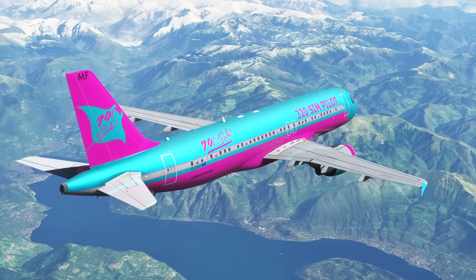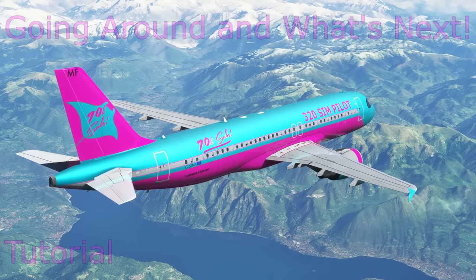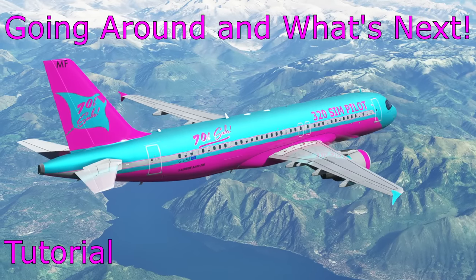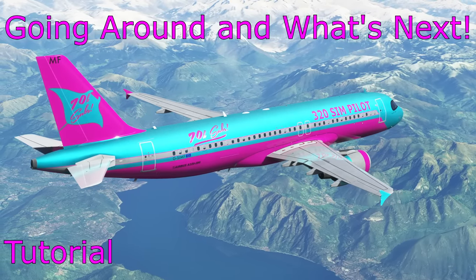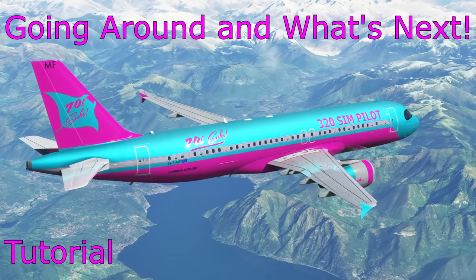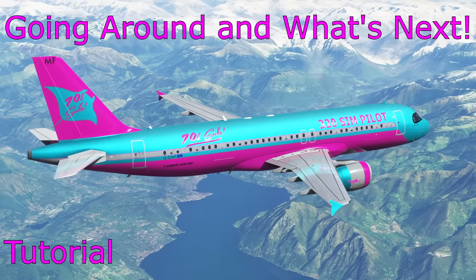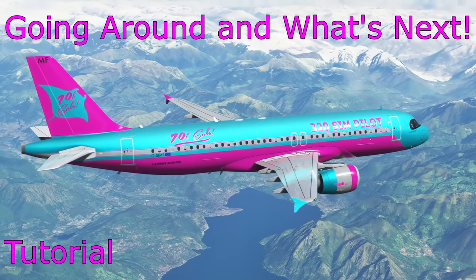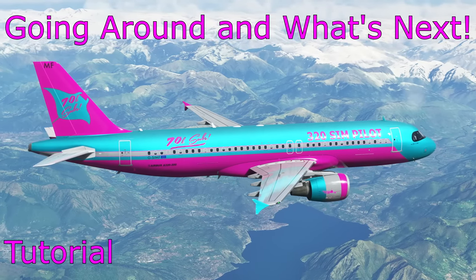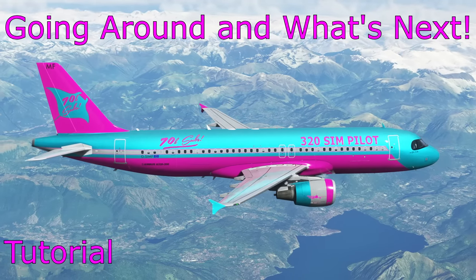Hello everyone and welcome to another video with MJ320 Simpilot. In today's video I'll be talking through how to go around in the Airbus A320 and also what comes next. How do we deal with the actions after a go around? How do we set up the aircraft for another approach? Where do we approach the aircraft — do we take it back into the airfield or do we go to a different one? There's a whole host of decision making and processes that we follow, and in this video I'll take you through all of that.